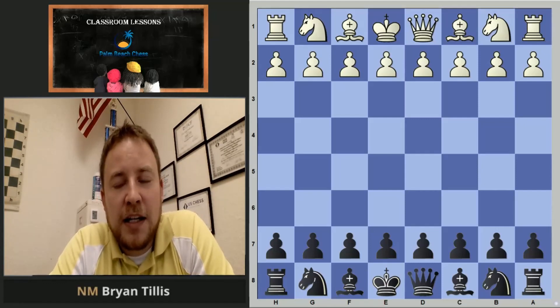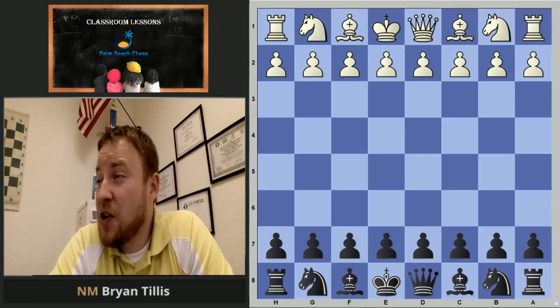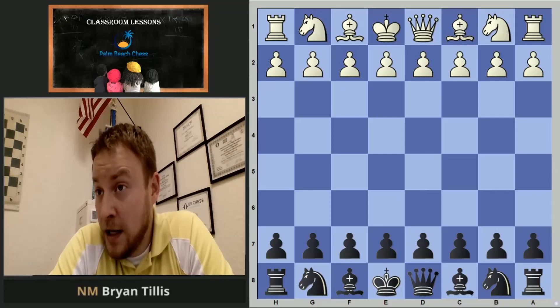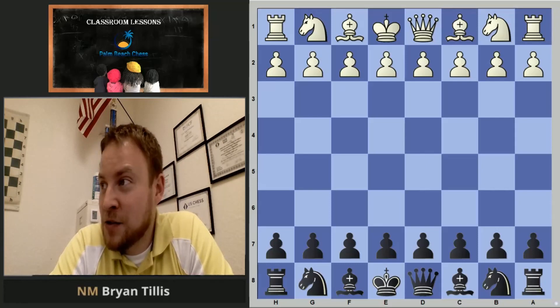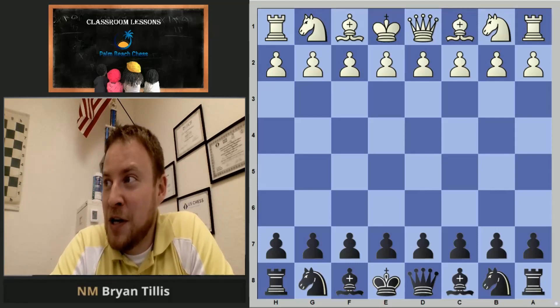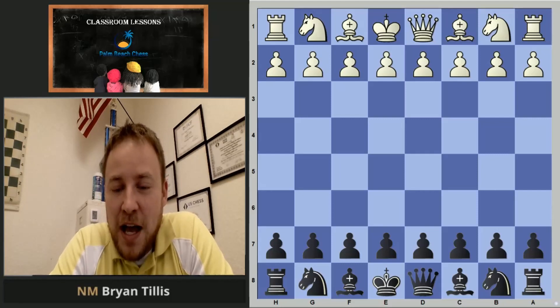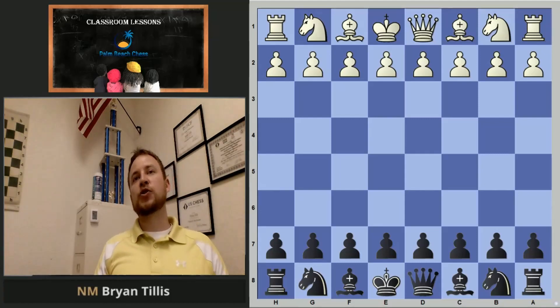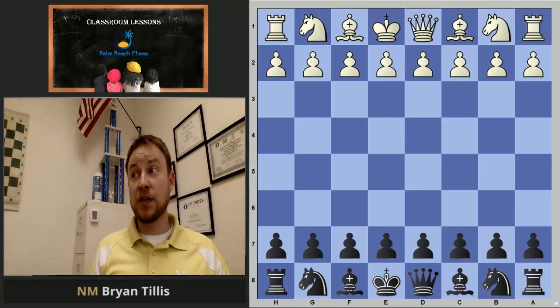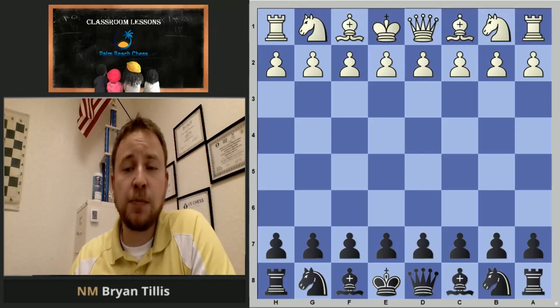The most famous thing about the Romanian chess player Mr. Albin is that he's best known for the counter gambit that bears his name. His career was pretty spotty with serious tournament play because he didn't start competing until he was 40 — quite old, especially by today's standards. Even so, he could play some serious, strong chess on a game-by-game basis, including a win over world champion Wilhelm Steinitz.